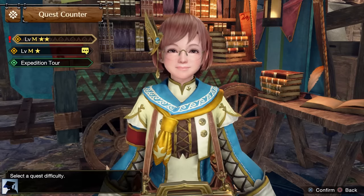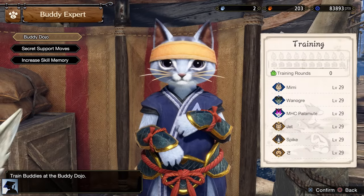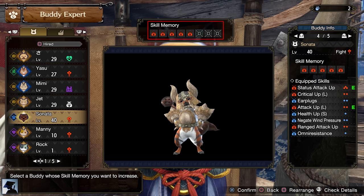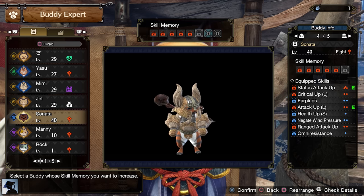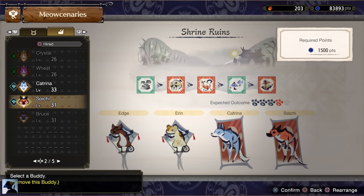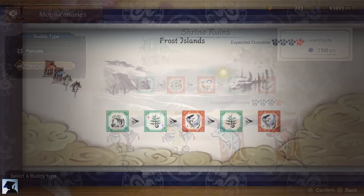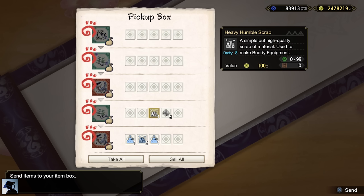Completing the Urgent Quest will promote you to Master Rank 2, and you will have access to Master Rank 2 quests. You will also unlock a way to increase the skill memory of your buddies, being able to make them learn more skills at the same time. You will have to use one Eurekacorn to unlock one new memory slot, for a max number of 3. Another new feature unlocked at Master Rank 2 is the Meowcenaries at Master Rank — you can finally dispatch your buddies to Master Rank locations. I highly recommend using the Meowcenaries regularly, as they could bring back important materials such as the Heavy Whetfish Scale that will be extremely helpful later to craft really strong buddy weapons.